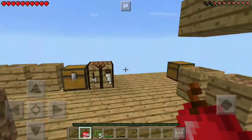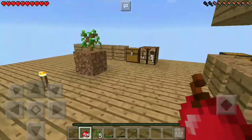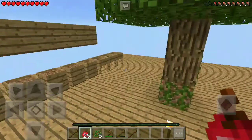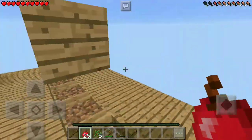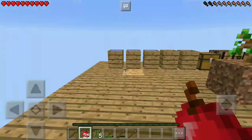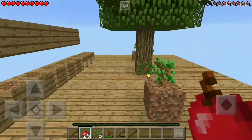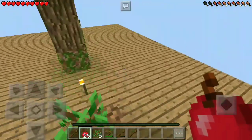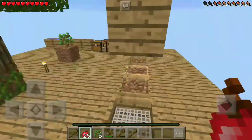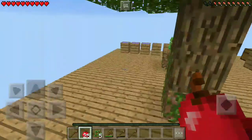We need to make something that's going to make our life a thousand times easier. As you can probably tell by the title, we're going to be creating a cobblestone generator — something that's pretty much basic for any kind of skyblock. You may be wondering how on earth we're going to get lava with all this water around.